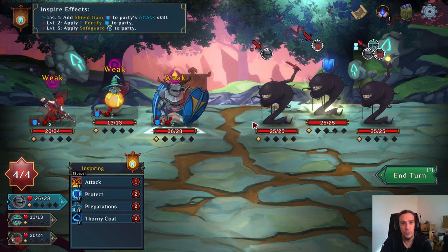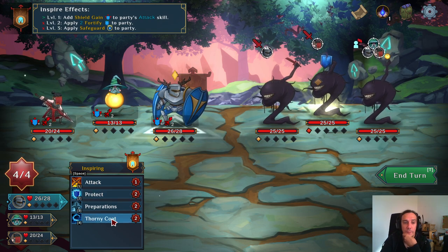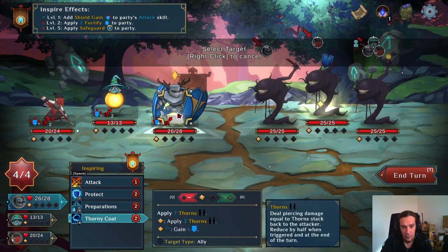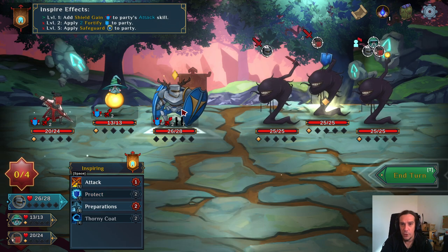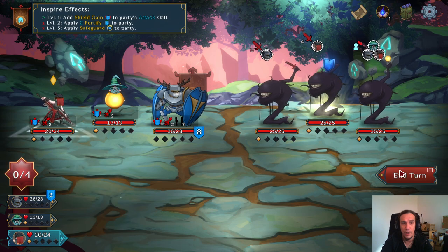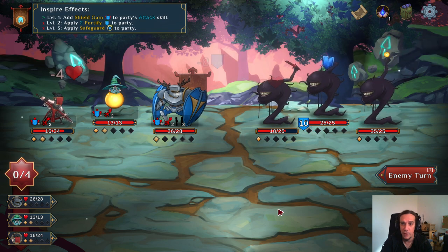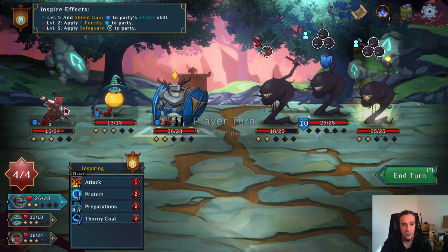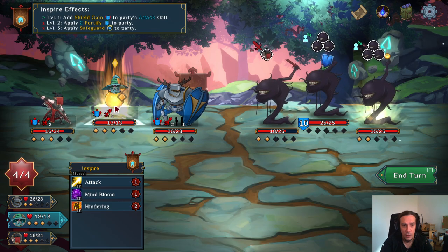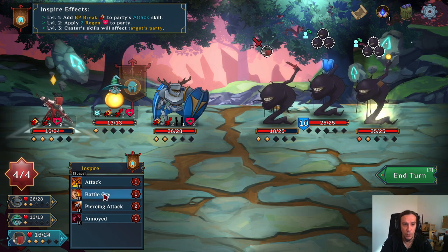That's 8 damage to this enemy. Let's do the thorns and protect. Taking a little bit of damage onto my warrior — I know that, but elite combats are supposed to hurt you a bit. We're going to use the inspiration of the mage because I like the free regen we get. Pretty cool.